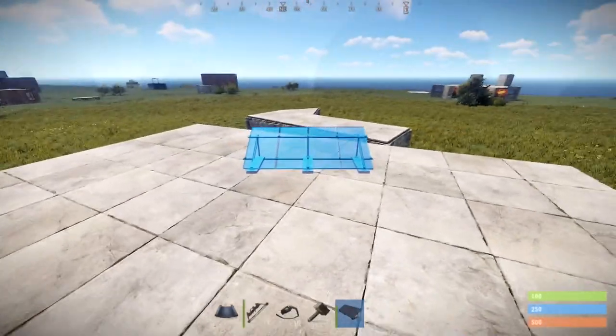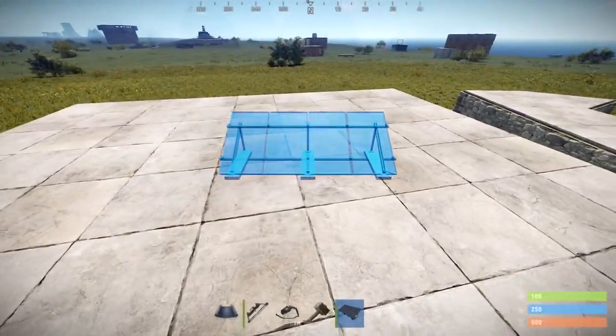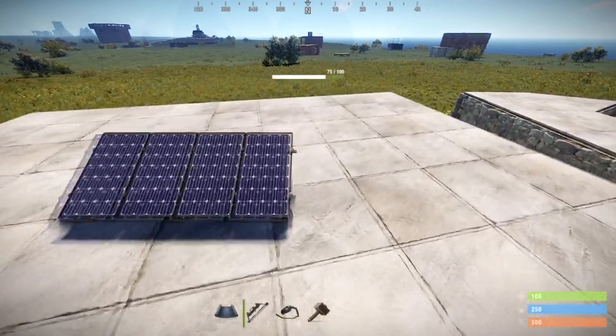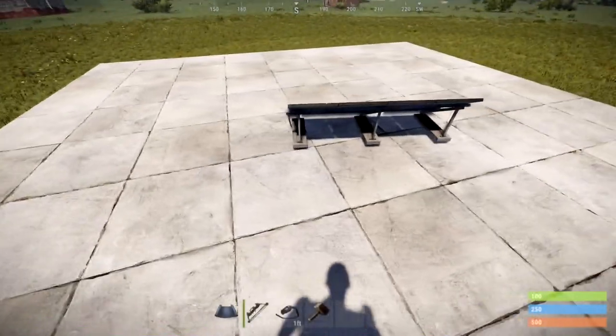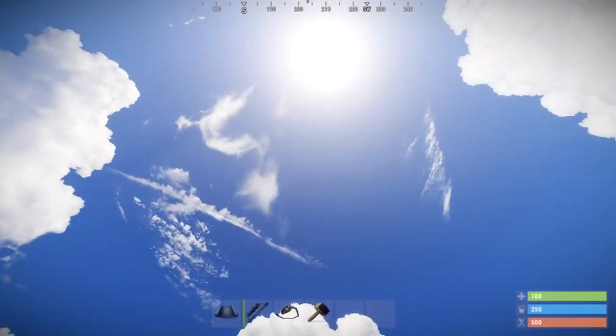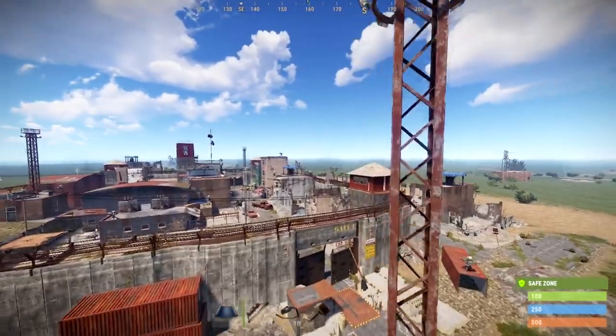When you're placing solar panels, make sure you put them out of the way, like on your roof. Remember the game is semi-realistic in the sense that the sun rises in the east and sets in the west. So if you put one solar panel facing north and one facing south, you'll get the best power output throughout the day compared to facing them any other direction.